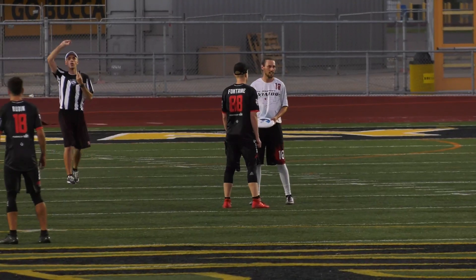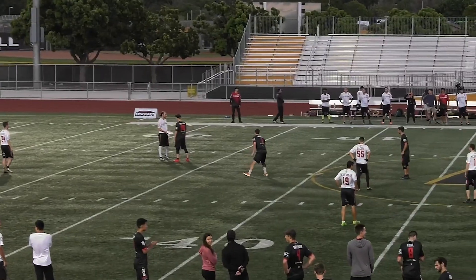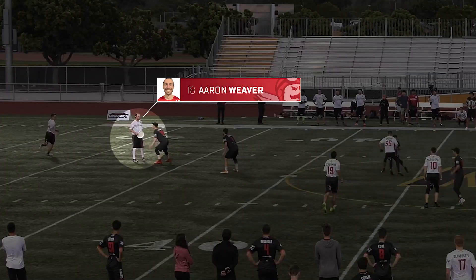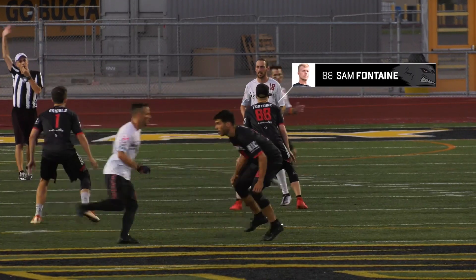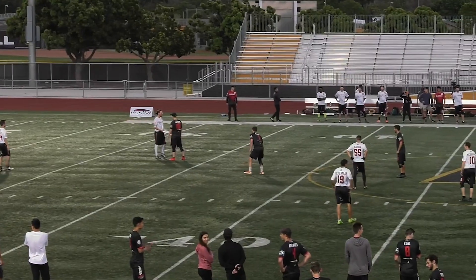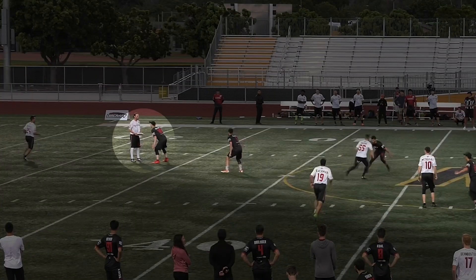In this clip from the 2019 West Division Championship game, the Aviators get ready to initiate their offense from their own side of the field. The San Diego Growlers come out in a defense designed to take away immediate deep looks as they set up on Aviators handler Aaron Weaver. Growlers defender Sam Fontaine sets a straight up mark on Weaver, rather than a typical mark set up at an angle to force the disc inside. By standing directly in front of the disc, Fontaine is prioritizing stopping downfield looks by taking away a greater throwing area in front of the handler.